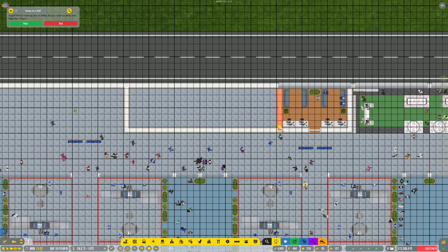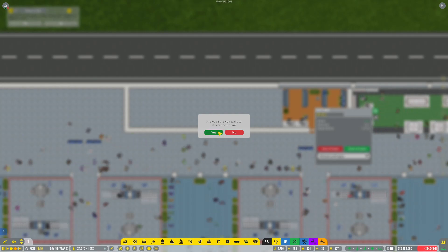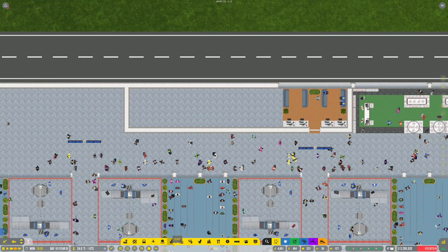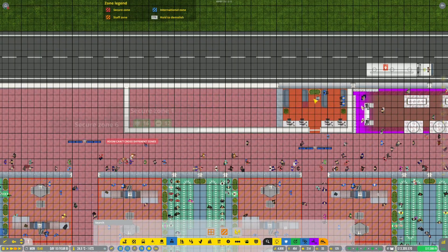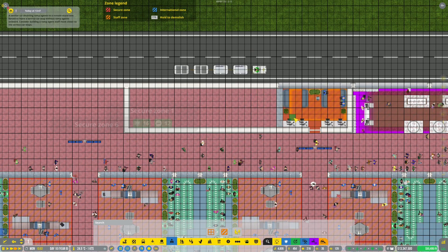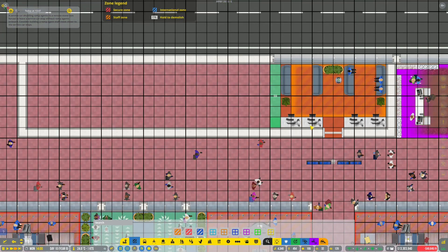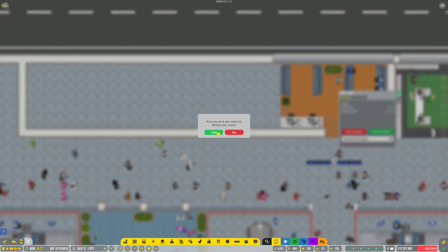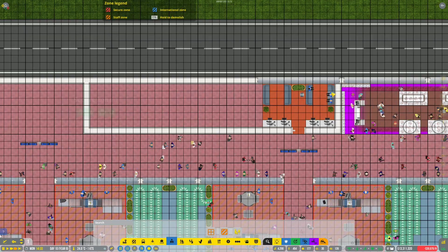I'm probably going to have to delete it and then add a new staff room over there. Let's grab the staff room — completely new staff room. It's through the secure zone here, so let's just fix the secure zone. Delete it. With that gone, I think we can add the staff room.